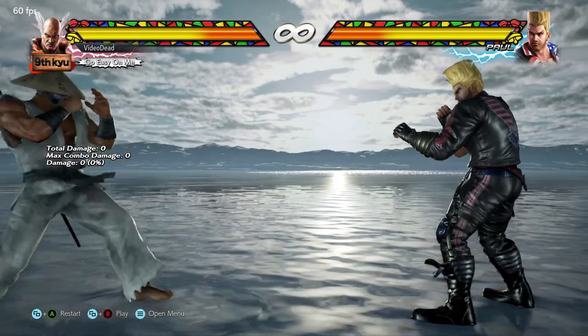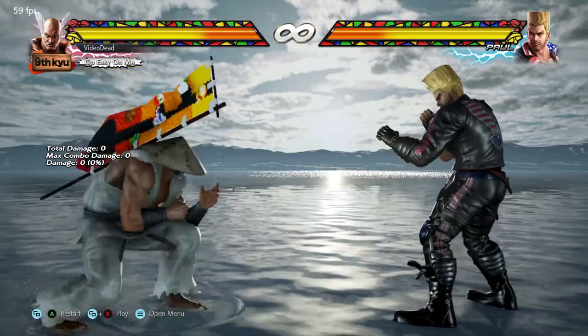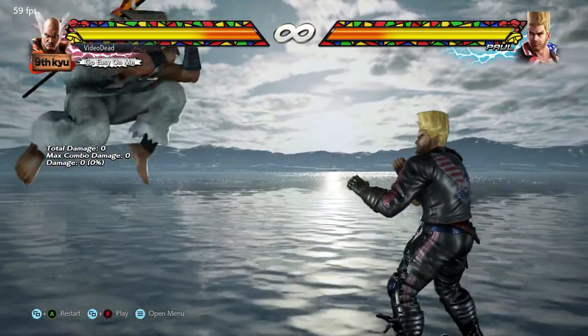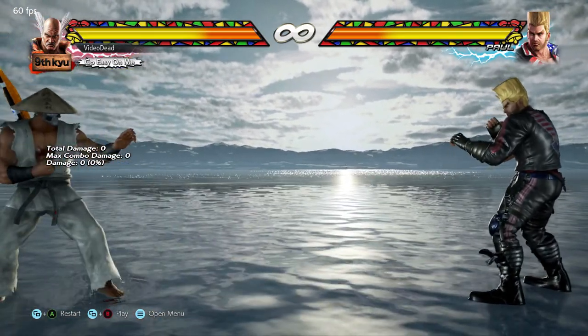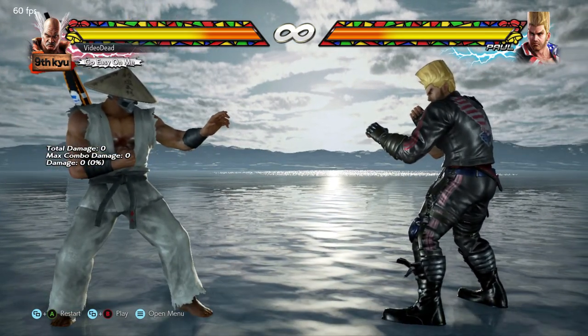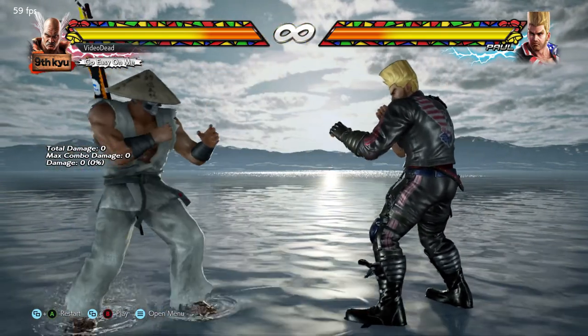Hi guys and welcome to Tekken 7 for beginners. In this first tutorial we're going to be covering basic movement. Unlike a lot of other fighting games, Tekken does not primarily rely on jumping around — it more relies on darting quickly around on ground level. So the first thing you're going to want to get the hang of is double tapping away and towards your opponent, particularly away.